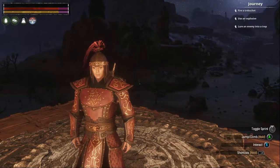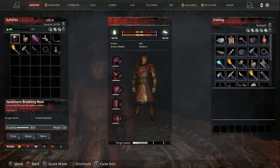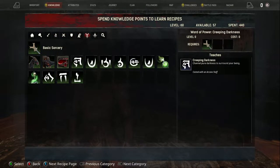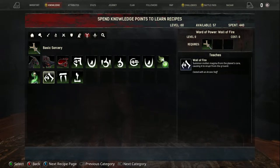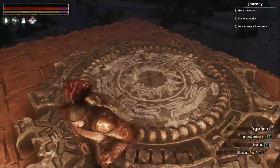Alright, well I guess that'll be it for this episode - sorry it was just me hanging around the house, but I got a bunch of sorcery spells unlocked. Before we go - what is mass calling, what does that do? Creeping darkness we already know. Detect resources - oh wow, okay so that actually mines large areas. That's cool I guess, no big deal to just get stuff anyway.